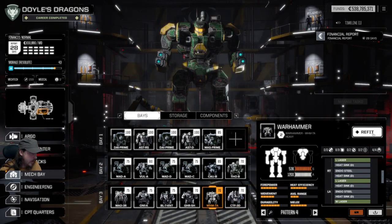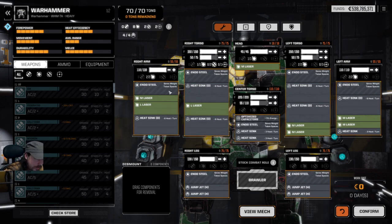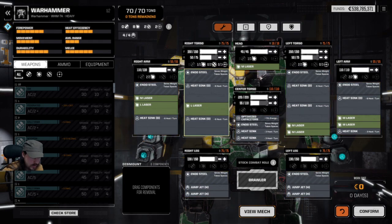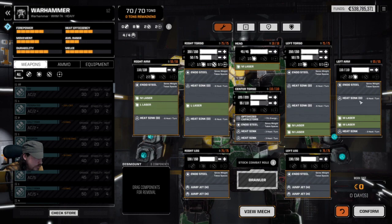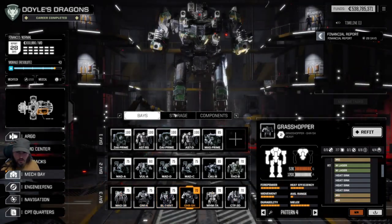Here's the Warhammer 7A — this is the best Warhammer I've found in this game. It's got Endo Steel, an engine with double heat sinks, CASE, eight energy hardpoints, two missile and two support weapon hardpoints. This build has four jump jets, a couple of large lasers, and six mediums — good enough for Inner Sphere tech. Since it comes with double heat sinks I felt fine putting them in. Right, so I've set up some fairly standard Inner Sphere heavies with normal tech because that's what I'm going to take out in my first mission.